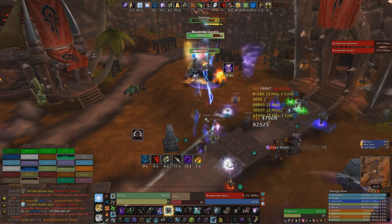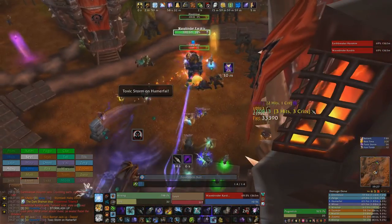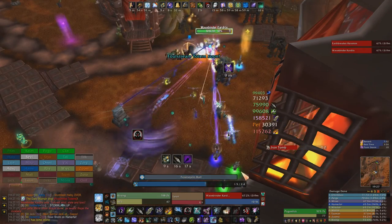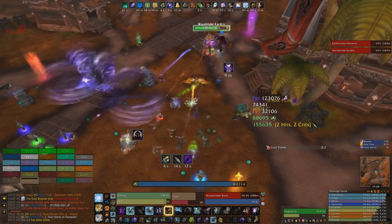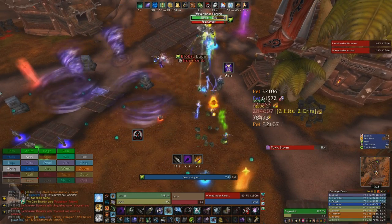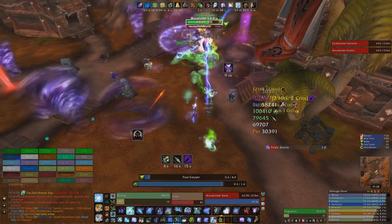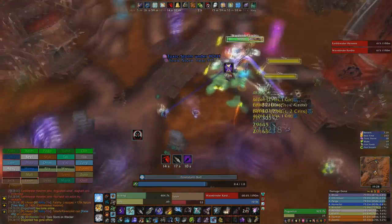Against two or more enemies, maintain your single target rotation, but use Barrage instead of Glaive Toss and use Thrill of the Hunt instead of Fervor. Use Multishot to apply Serpent Sting on all targets, provided they're close enough to AoE, and try to do this using a Thrill of the Hunt proc whenever possible to reduce the cost. Explosive Trap can also be used on cooldown, providing that at least two targets will be inside the effect for the full duration of the trap. If you're using the Assurance of Consequence trinket, you should alternate your Black Arrow on different targets, since the cooldown of Black Arrow will be lower than the duration of the DoT.